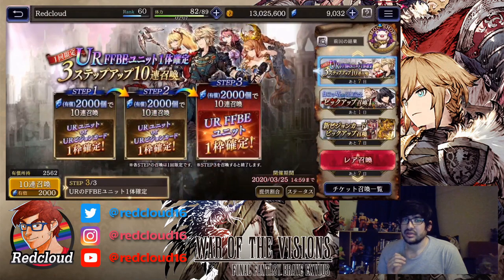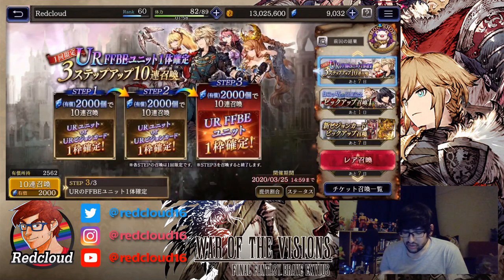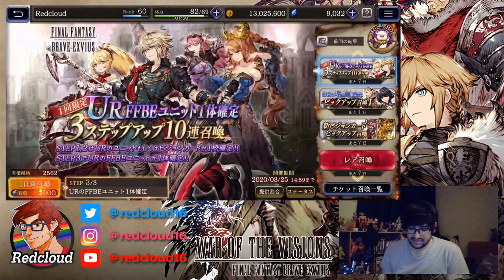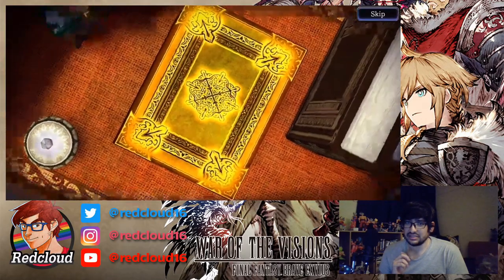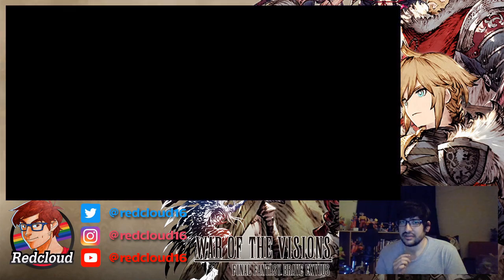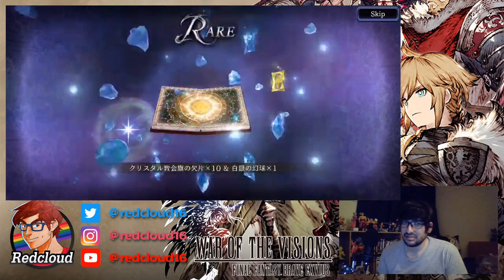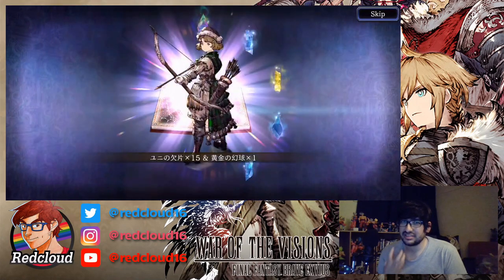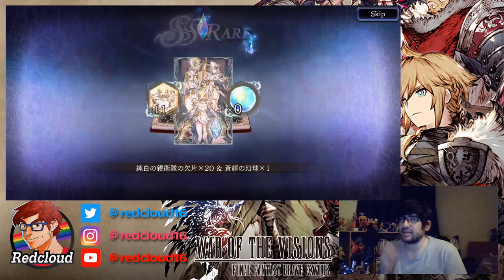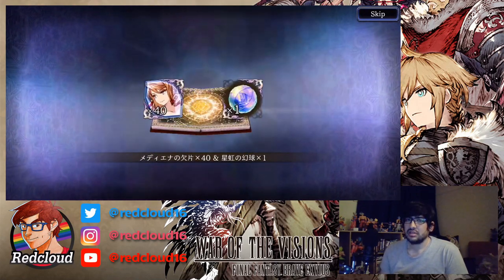Last step of the step-up, step three. This step three is where the Brave Exvius unit is guaranteed. Everyone else is just a UR unit, UR vision card, UR unit. Here we go, come on Rain. Gold book... gold path... rainbow path. We got a rainbow unit at the end. Will it be Rain? I'm anxious. I actually kind of hate summoning. I know other people are addicted to it because it's like gambling, but I hate it. I wish I could just get every unit even if I had to work hard to get them.